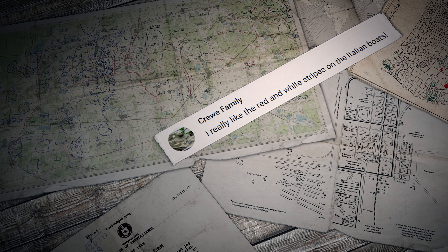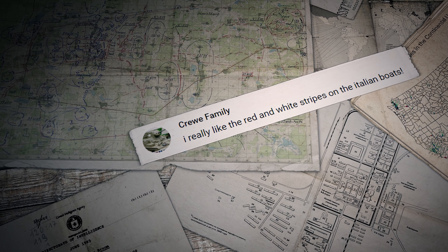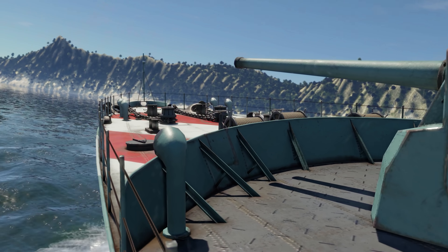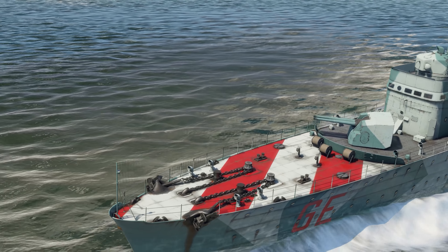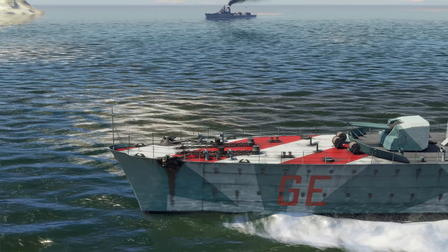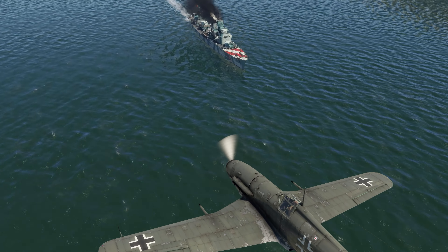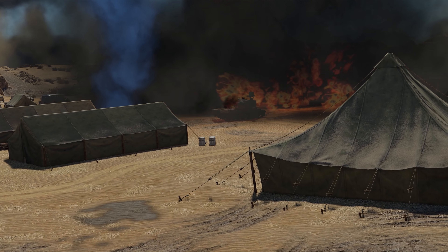The last comment today was written by Crew Family: "I really like the red and white stripes on the Italian boats." Oh yeah, we love them too! Looking at the bows brings a Christmas mood. In real life, though, they weren't there to create a mood — this camouflage made it easier for Italian aircraft to spot friendly ships.